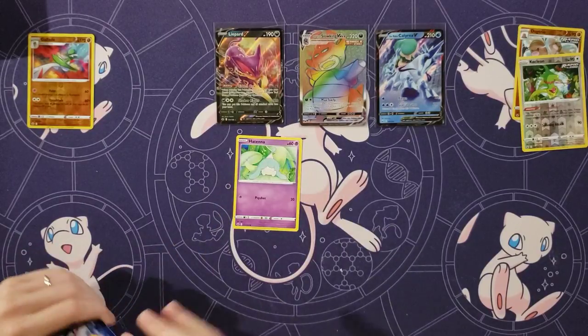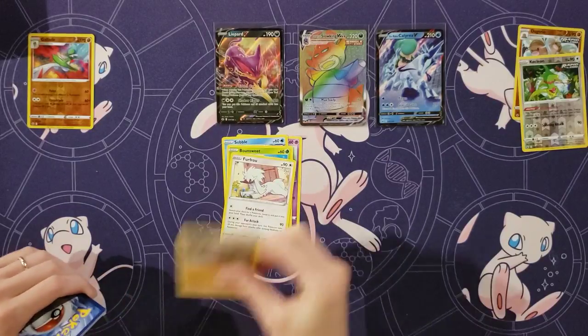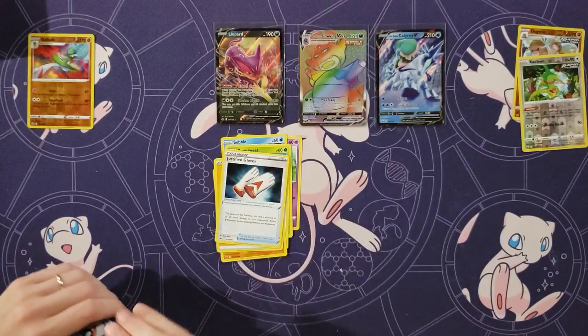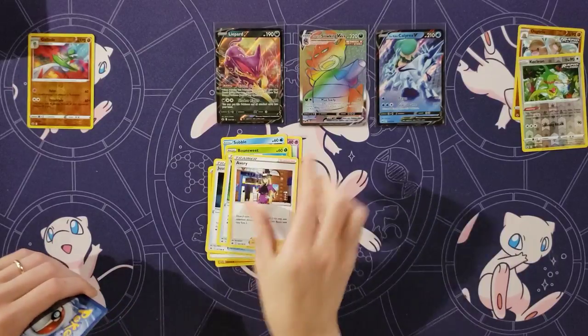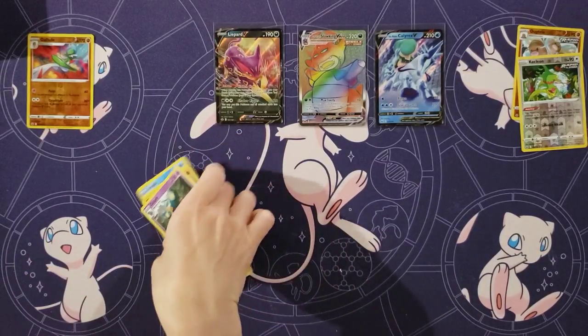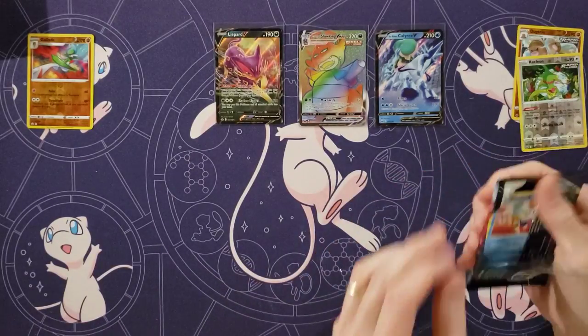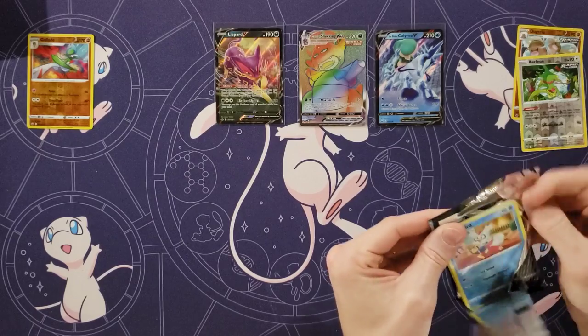We've gotten more than six holos and less than six holos — that's about the average. Bounsweet and Furfrou, Diglett, Energy, Justified Gloves and Weeding Gloves, Avery, a Crab Brawler, and a Golurk. Golurk for me, Golurk for you, Golurk for everyone.